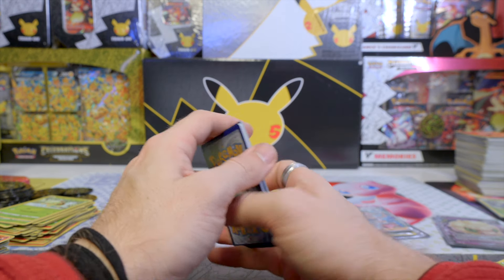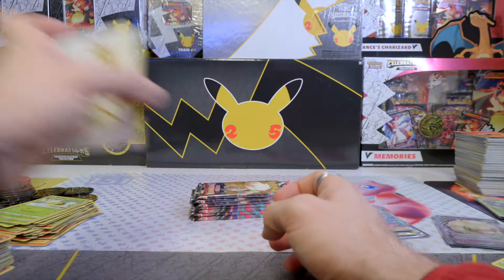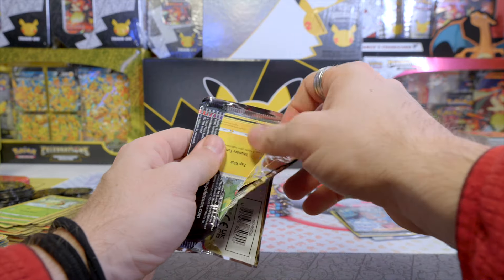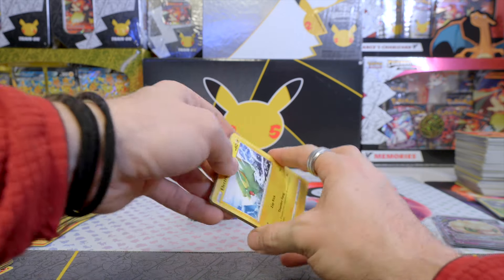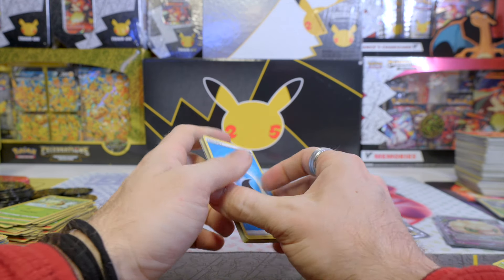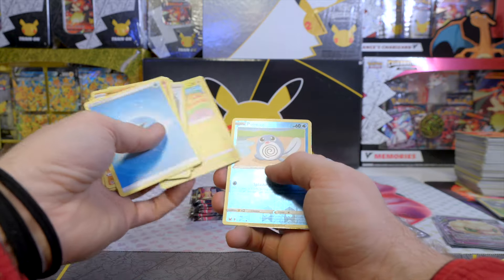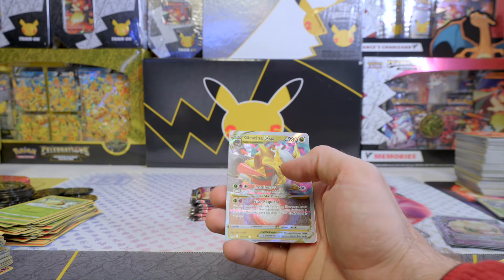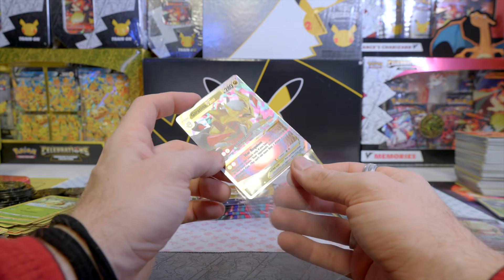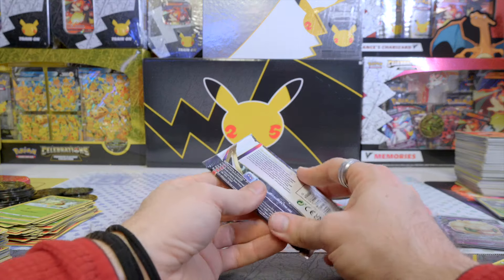The pull rate already is better than the last couple of openings. What do we get from this? Reverse Holo Carbink and a regular Beartic. The Trainer Gallery sets are so much more fun to open, just because you have a chance to get something in the Reverse Holo spot. Is there something? There is something — Reverse Holo Poliwag and Giratina V-Star. Okay, not bad. I already have this card, but it's not bad. I'll take it.